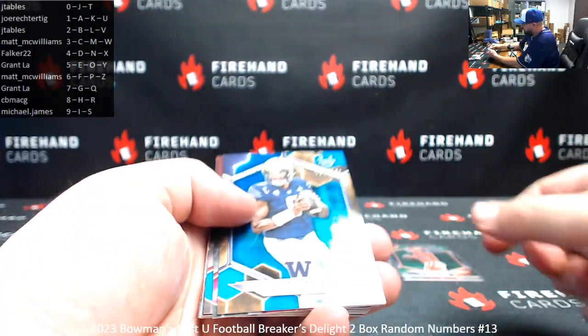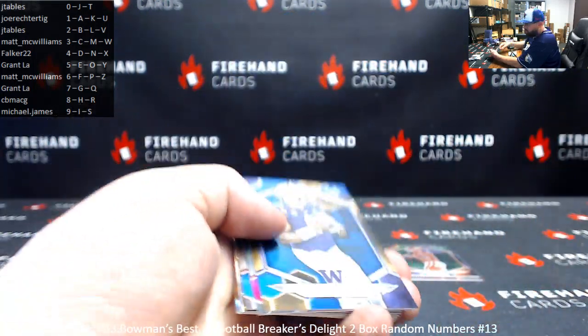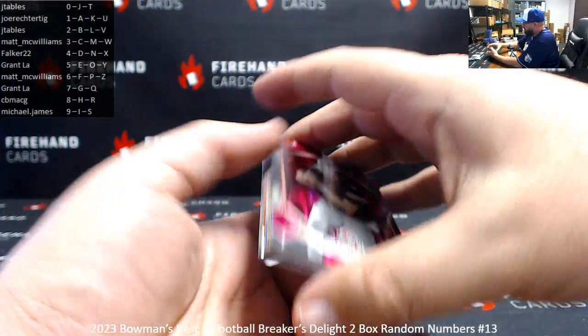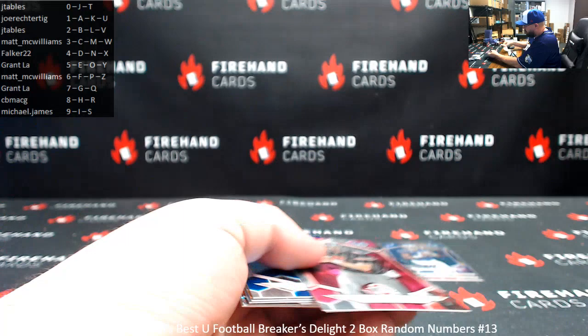Blue refractor, 56 of 150, Michael Penix Jr. — spot six for Matt McWilliams. Pink lava refractor, 38 of 100, Kyle McCord — spot eight, CB MacG.